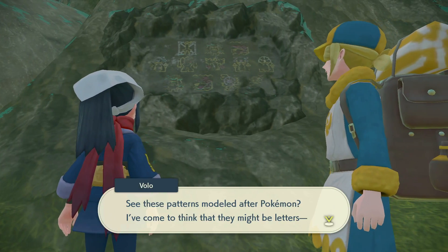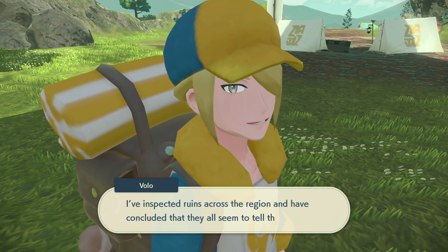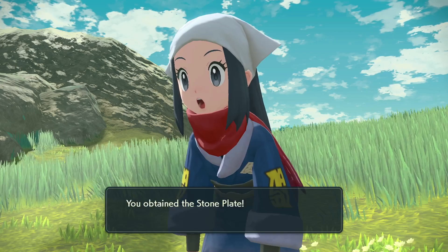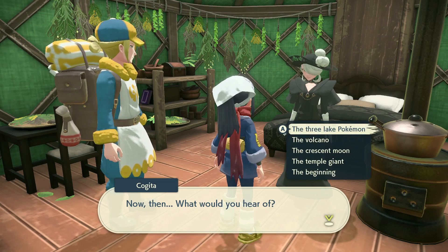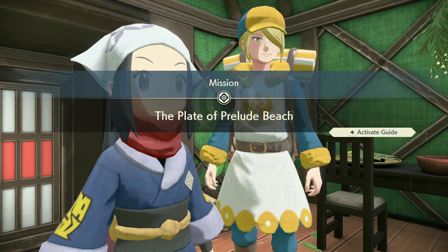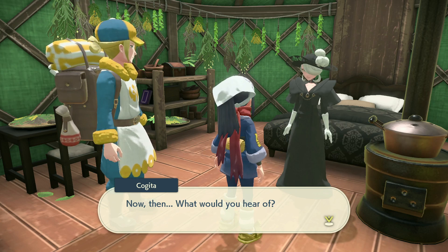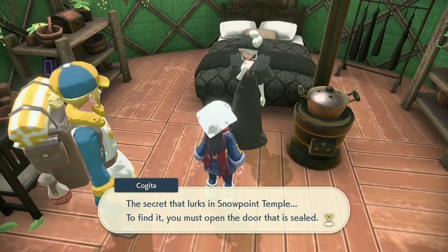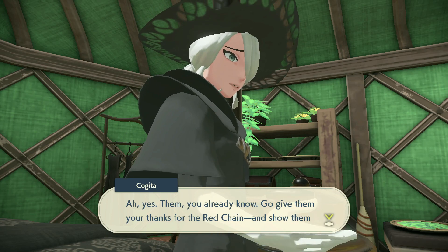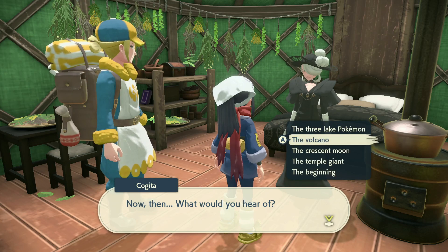Next up is the real meat of the postgame — the main quest — which involves a lot of Volo. You'll go around to different places with Volo, deciphering old ruins and hieroglyphs, leading to a very strong end point. Your objective is collecting all the extra plates you haven't gotten yet. You'll find the Stone Plate early on, and a new mysterious character gives you quests leading to more plates. Highly recommend doing the Snowpoint Temple one last, because you'll need plates from the other quests to continue with it.